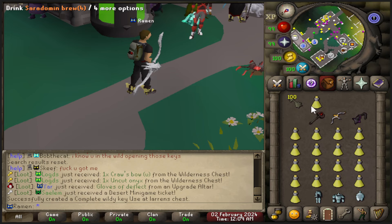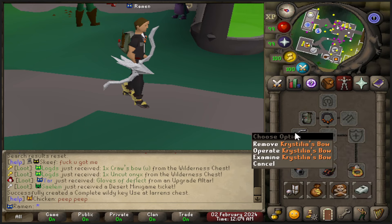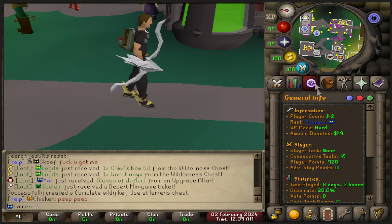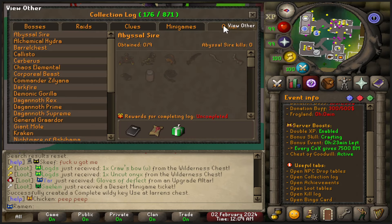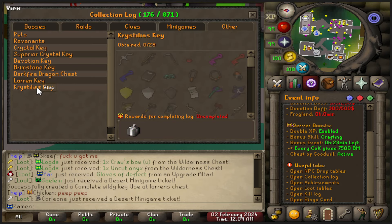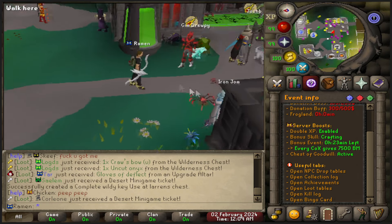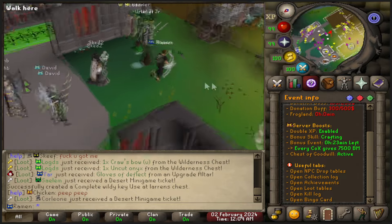Actually, no one can PK me — that's one thing I wanted to mention. This bow here is one of the rare items you can get; it's called Cristelia's bow, and these are Cristelia's keys right here. You can check the drop rate in the collection log under Other — you'll see Cristelia's keys and everything you can get from them. You can even get scythes and twisted bows. This is a semi-custom server, so a scythe isn't the best thing in the game, but it's still great.